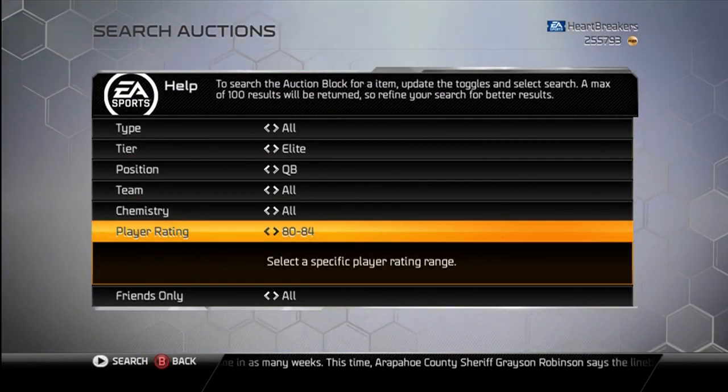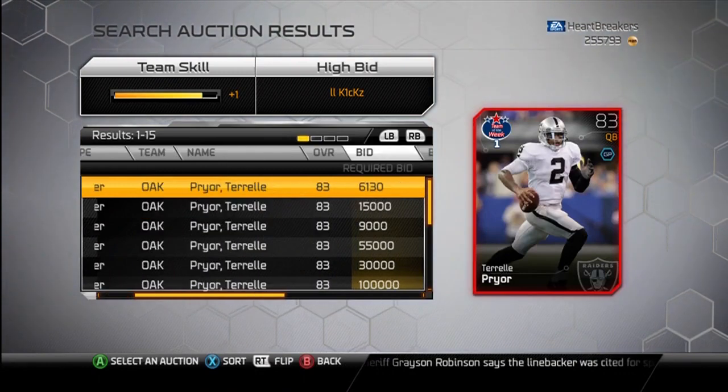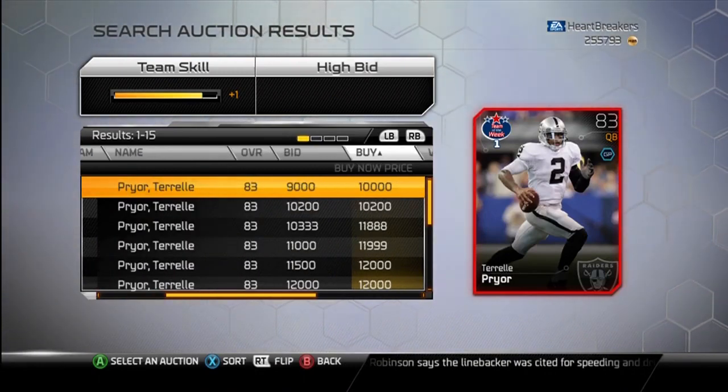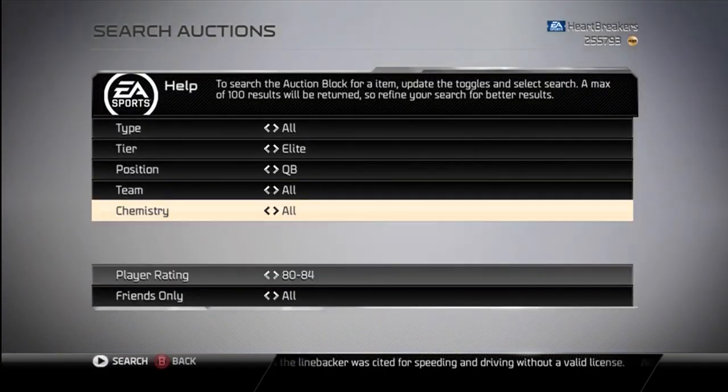Next we're going to have Tyrell Pryor. Happy he got a card — I'm definitely going to pick him up. He's 10K right now. I don't want to pay 10K for him, so I'll wait until he drops. If he doesn't drop, then I guess I'm not picking him up.